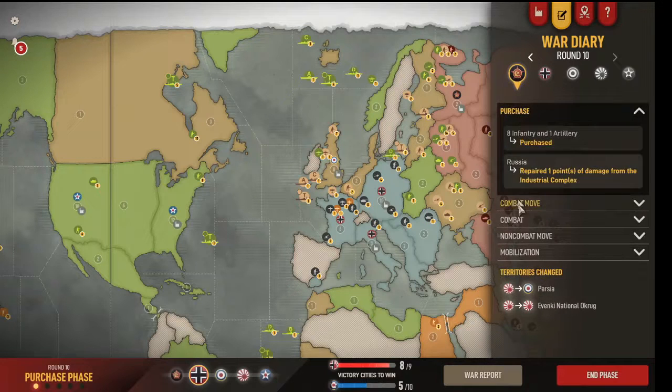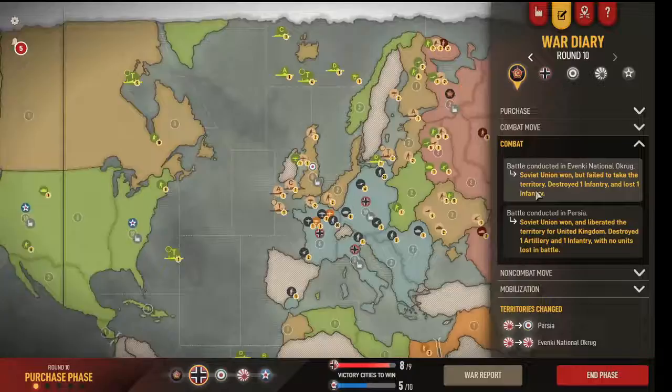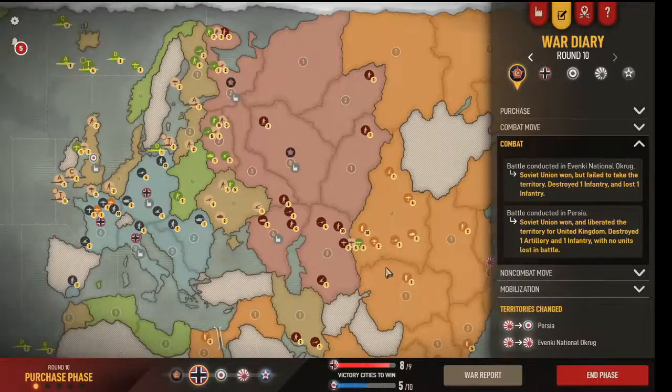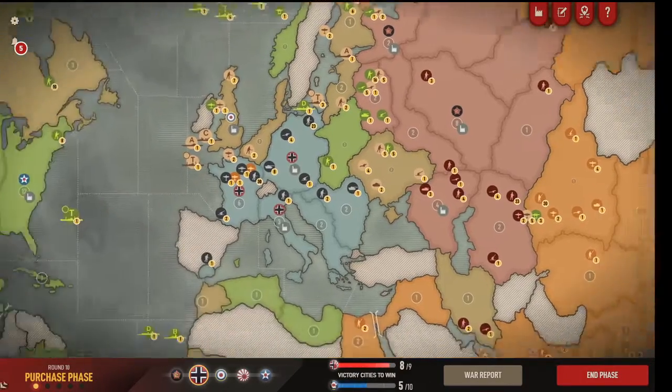Let's try and keep their income down. He took a Venki national — oh, but failed to take the territory. Fantastic. And I see he's holding up here, so this gives me the option with Japan of moving up into Novo if I want to, or I can hold up here and delay it another turn. So that's fine.